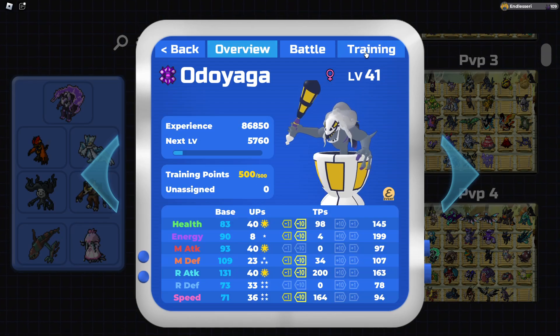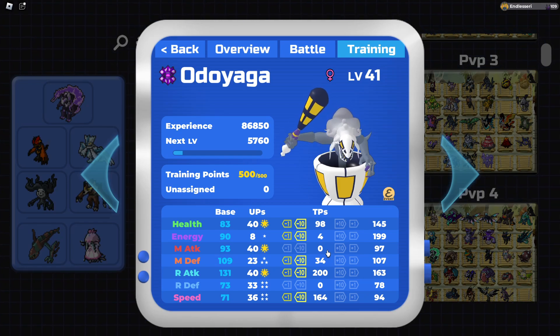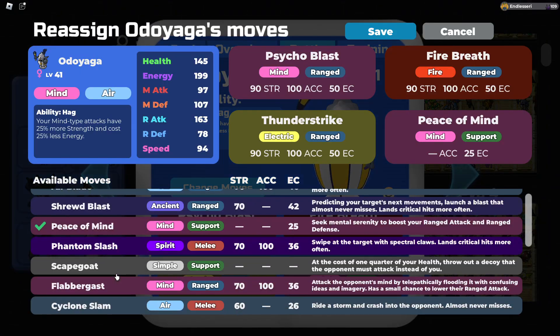We're gonna run Ring Purse Smart because we're not the fastest thing — 200 for max attack, 94 just from health, and then for energy to get us to 250. I'm a charted so it's not gonna matter. Here's our coverage: Fire Breath, Cycle Blast, and Dundestrike.